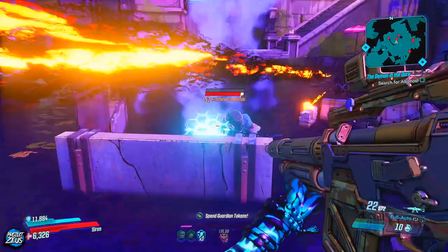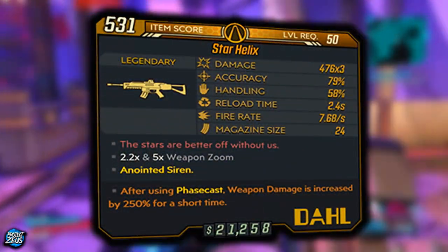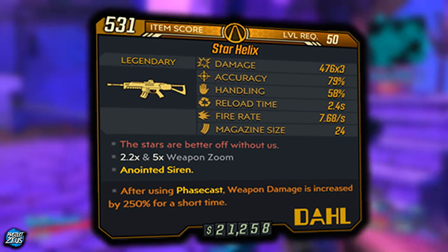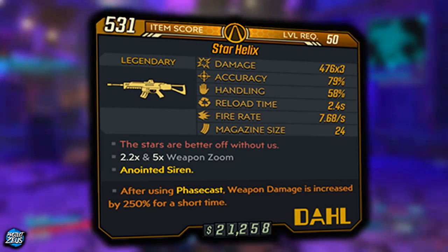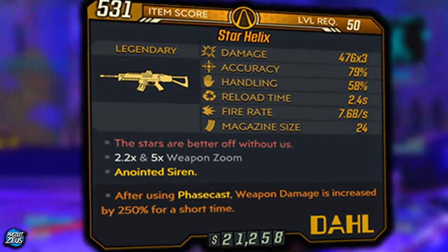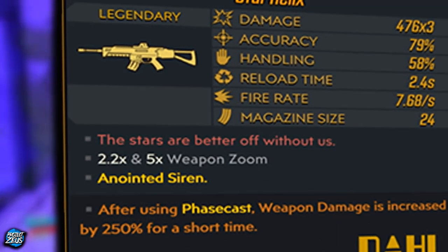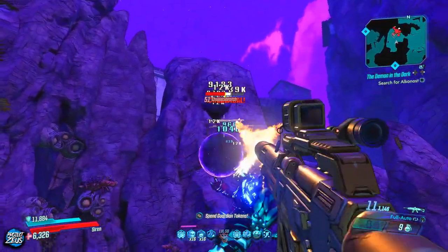So as you can see I have the Star Helix. It's anointed and it has a damage of 476 times 3, an accuracy of 79%, a handling of 58%, with a reload time of 2.4 seconds. The fire rate is a decent 7.68 and the magazine size is 24. The red text reads 'the stars are better off without us', which is actually a reference to an author. I do have one of the best anointments in the game - anointed Siren - where after using Phase Cast, weapon damage is increased by 250% for a short time.